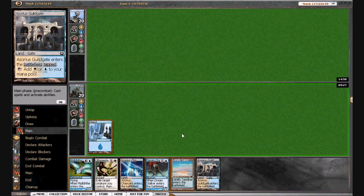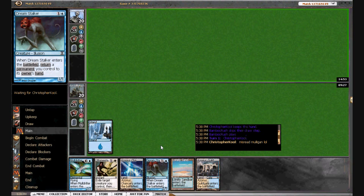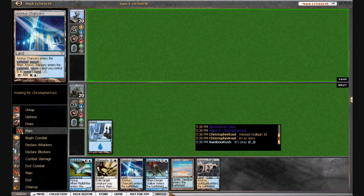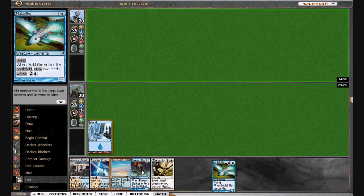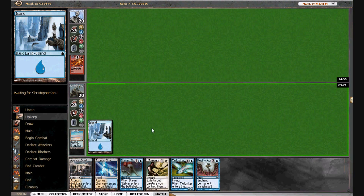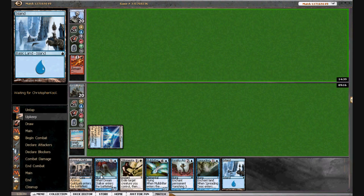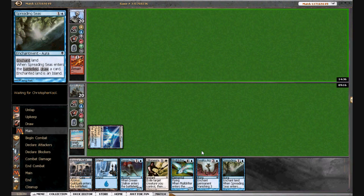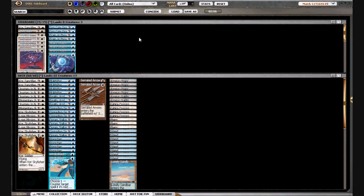We're getting our fifth mana. He maybe kept something really bad. Well, I think we just have to go ahead and play. He kept something that's not even keepable. He's got no action — this is going to be really weird. He concedes. Unfortunately, that's not going to really have much to say for our testing.